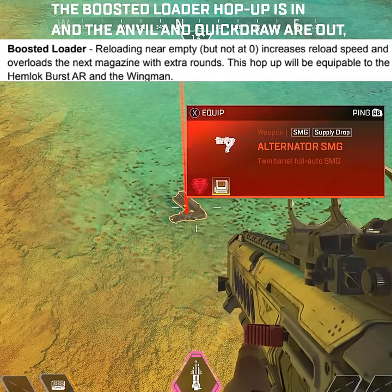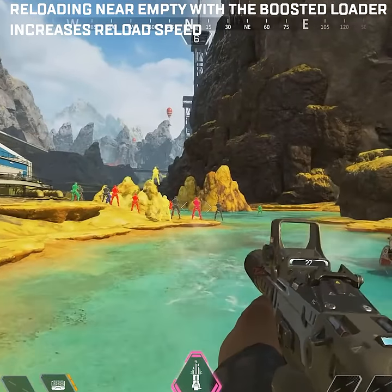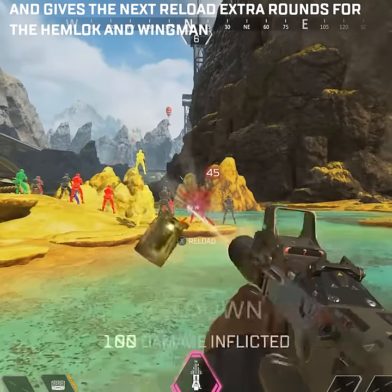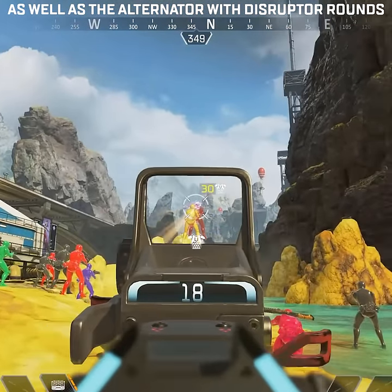The boosted loader hop-up is in, and the anvil and quickdraw are out. Reloading near empty with the boosted loader increases reload speed and gives the next reload extra rounds for the Hemlock and Wingman. The Spitfire is in the care package with pre-nerfed stats, as well as the Alternator with disruptor rounds.